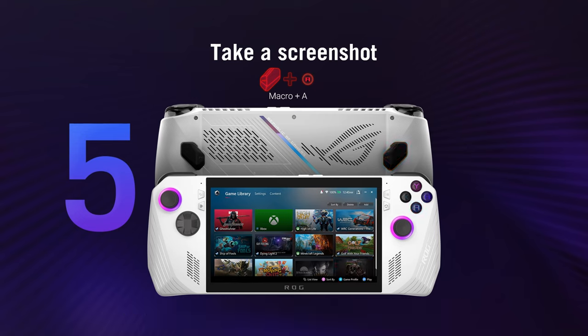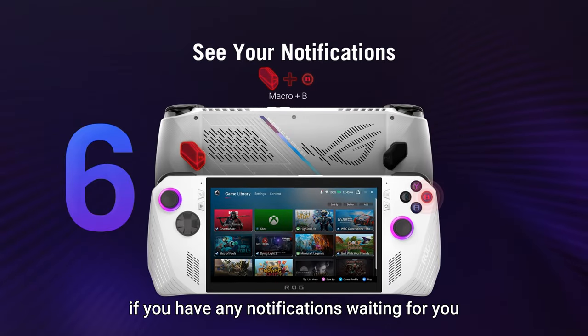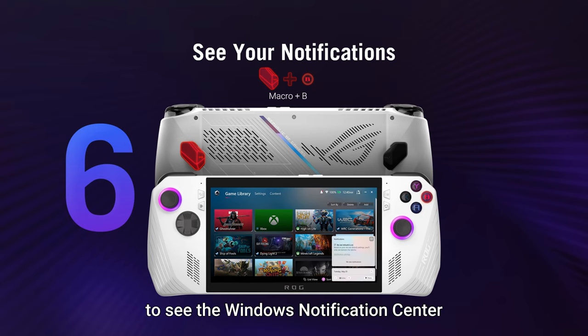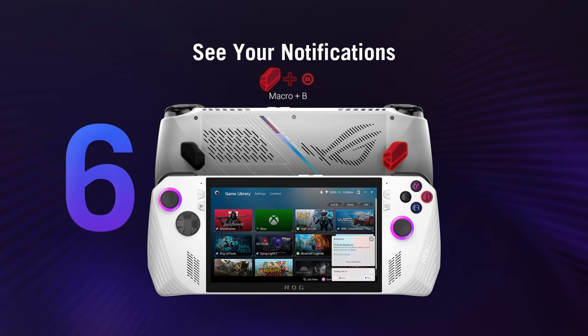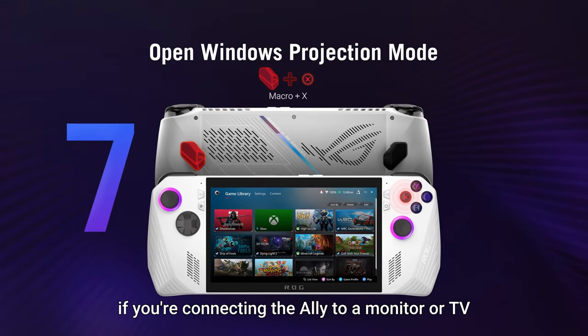See your notifications: if you have any notifications waiting for you, press the macro button and the B button simultaneously to see the Windows notification center.